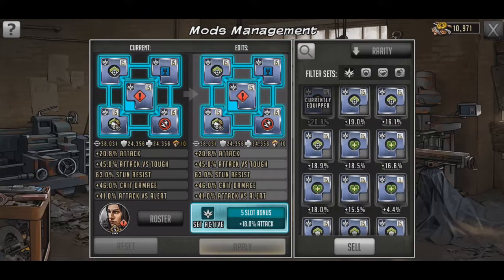Moving on to the mods — we've got Attack Set, Attack on Attack obviously, Attack vs. Alert, Attack vs. Tough, Crit Damage Multiplier, and Stun Resist. I went with Stun Resist because I actually do use her against Pam teams, and a lot of times you just get stuck attacking an alert, so Stun Resist seemed like the way to go.